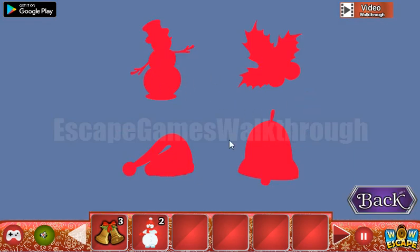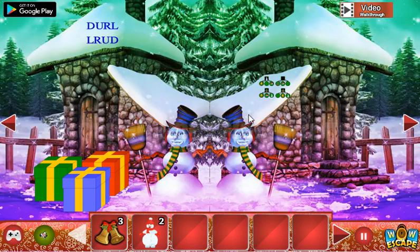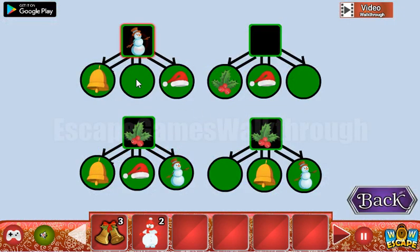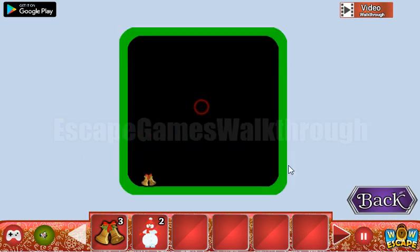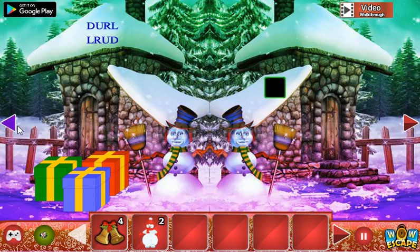Here's a hint showing corners for different objects. Top left is for the snowman, top right is for the holly leaves. Bottom right is for the bells, so let's move it like that. And this is for the caps. We've got the bell.